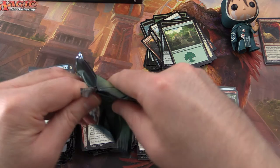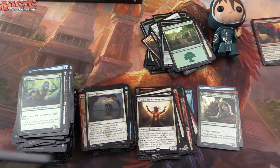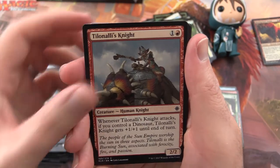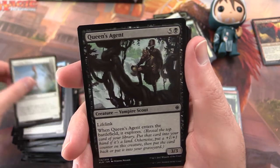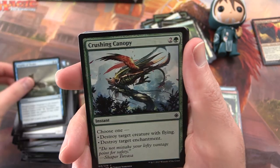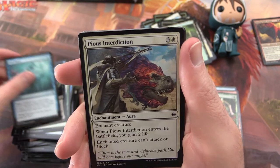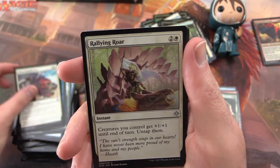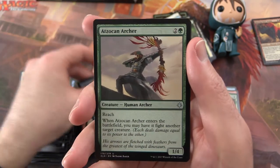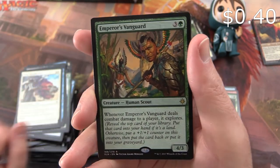Last pack for this video — give us some luck, Jace. We have Dire Fleet Hoarder, Telinali's Knight, Looming Altasaur, Queen's Agent, Ravenous Staggertooth, Depths of Desire, Crushing Canopy, Sky March Bloodletter, Dive Down, Pious Interdiction. Uncommon is Rallying Roar. Charter Course, Atzakan Acha. And Emperor's Vanguard is the rare.